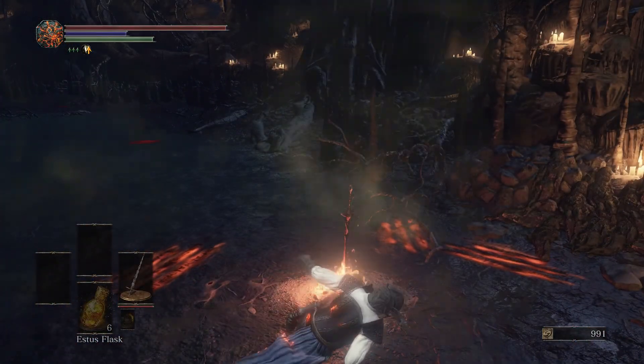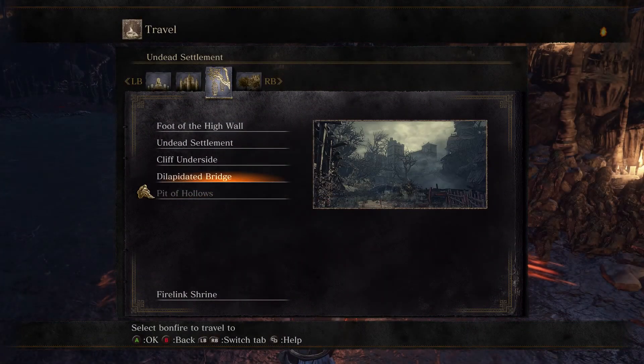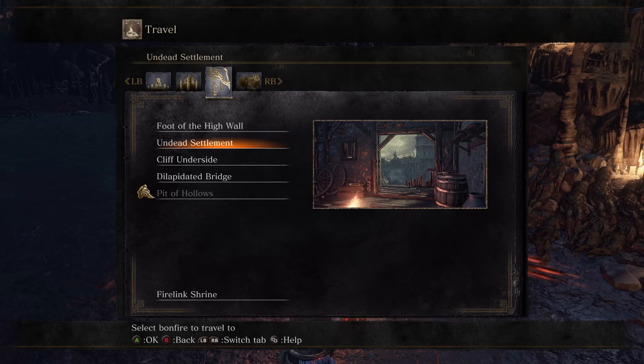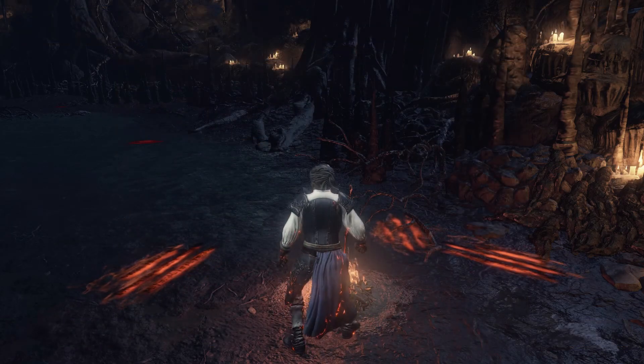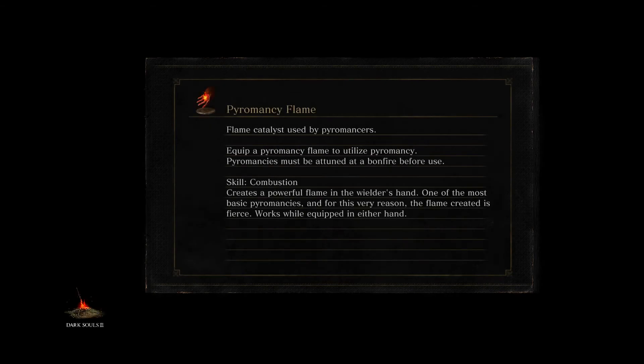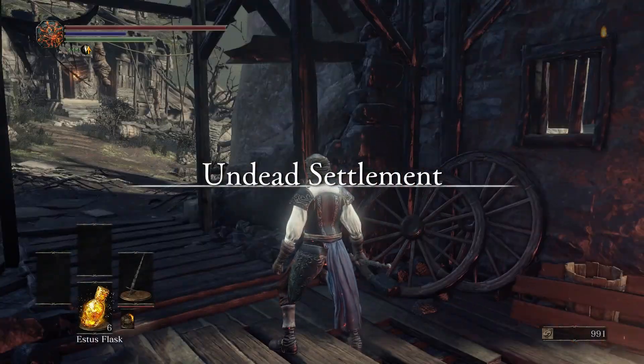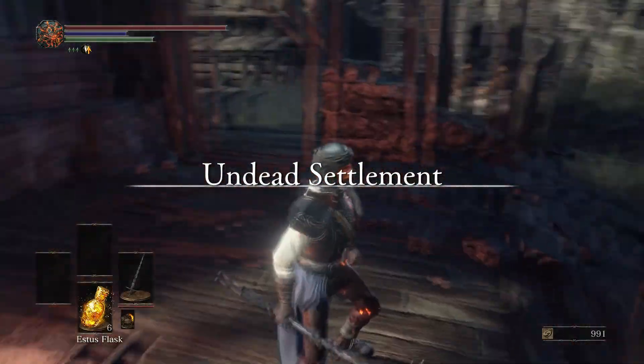There's another area that I remembered that I haven't visited yet, so we're going to travel there now. It is in Undead Settlement — there was a bridge that I never went over. So we're going to go back there and go over that bridge and check out that area. Hopefully we won't meet too much resistance on our way there.